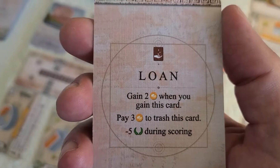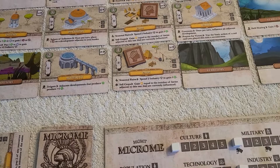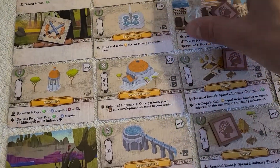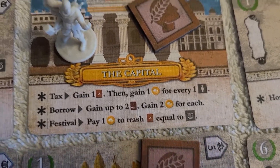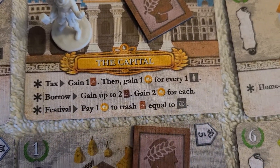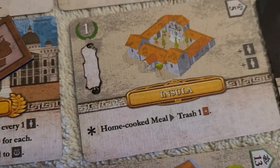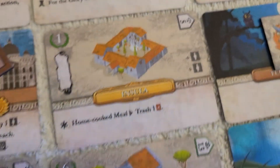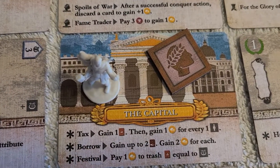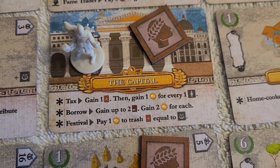Another way to get bloat into your deck is loan cards. Gold is kind of hard to come by — the two main ways to get it are here at your capital. Everyone starts with a capital; you can take the tax action, which means you take a strife card into your hand and then gain one gold for every population you have. You track your population down here, and you get population from buildings that increase your population bonus. That's pretty good if you have a way to clear that strife and enough population to make it efficient.